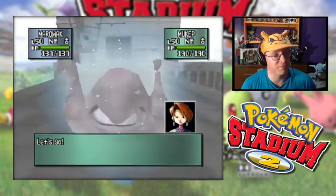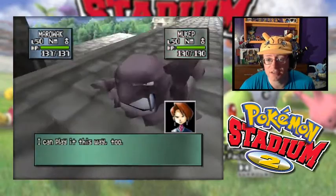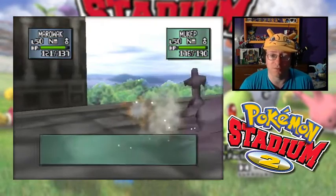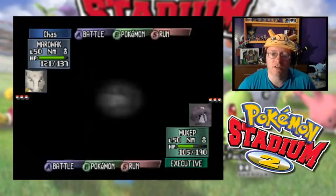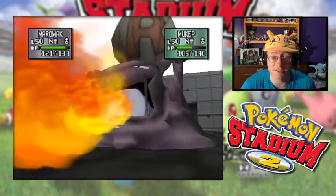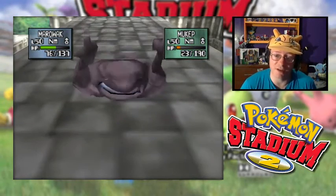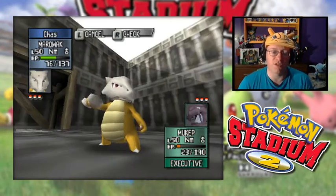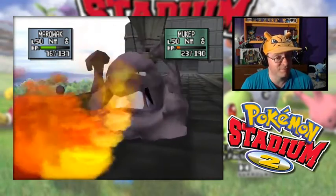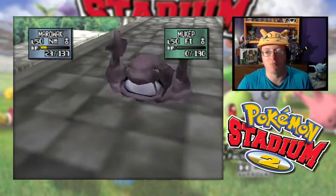Marowak can handle pretty much anything except Sneasel. We're going to fire off the Bone Club against Muk. You stole my Quick Claw! That was Thief! Not as much damage as I would have liked. Now with the Quick Claw, they might outspeed us — and they already do. Fire Blast? Let's see what you got. Not bad, but not as much as my Bone Club did. Problem is, Bone Club has a chance to miss. Not this time though. We're going to go one more Bone Club. I'd try Thunder Punch, but I don't think I'd get enough damage for the KO. Fire Blast is less accurate than Bone Club, so they might miss. They get it. But we land the Bone Club. Muk is down.